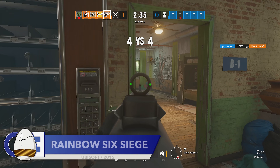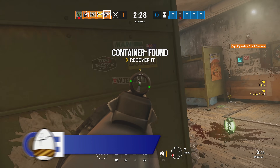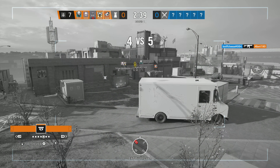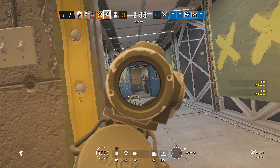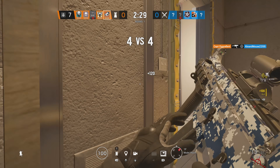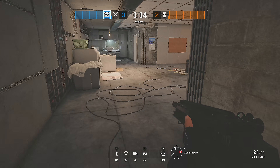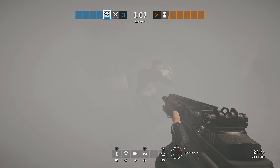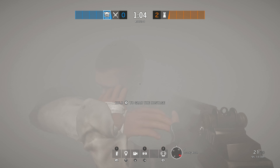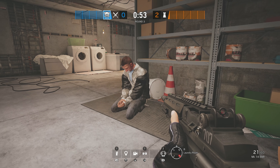Next up is Rainbow Six Siege, with a detail that makes sense when you think about it, but one that I'd never noticed before. During the hostage game mode, you're put in charge of the rescue, or the imprisonment, of a civilian. Regardless of the team you're on, ideally you don't want to harm the hostage — otherwise it's round over for you. However, if the hostage is really, really annoying, you can make things uncomfortable for them. Simply throw a smoke grenade near your unwilling new friend, and they will begin to do this.